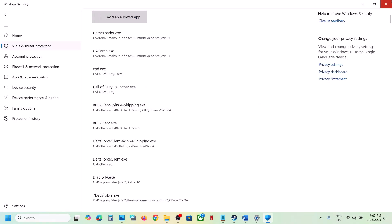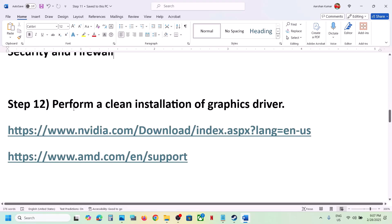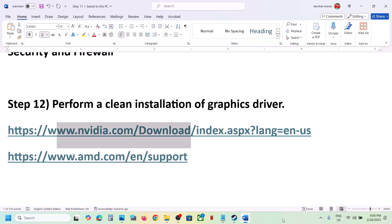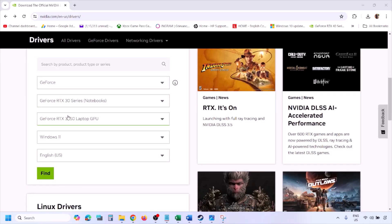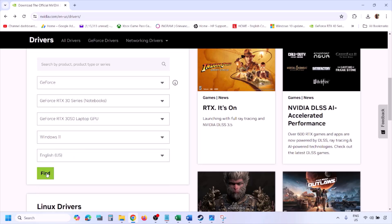The next step is to perform a clean installation of your graphics card driver. If you have an NVIDIA card, go to the NVIDIA website; if you have an AMD card, go to the AMD website. For NVIDIA, select your graphics card from the list, select the correct operating system — Windows 10 or Windows 11 — and click Find.